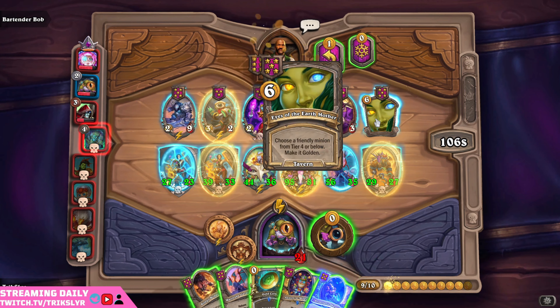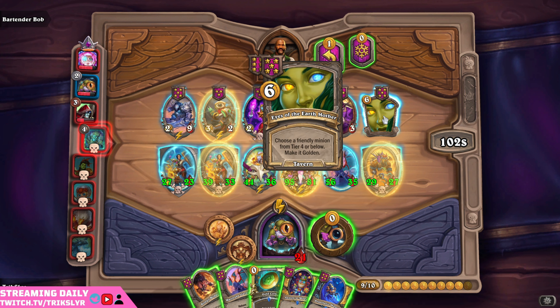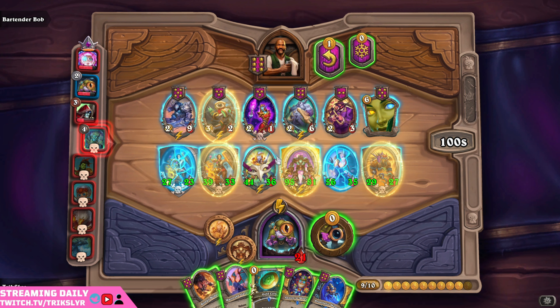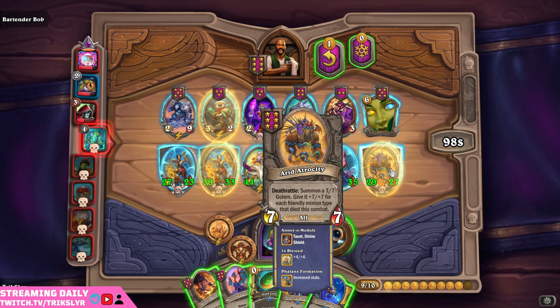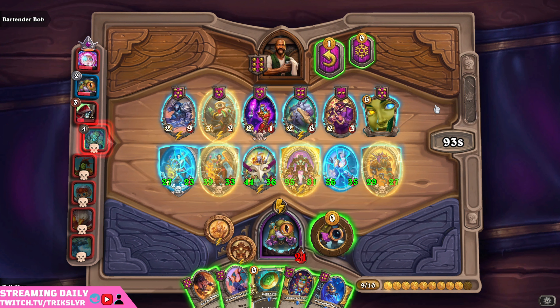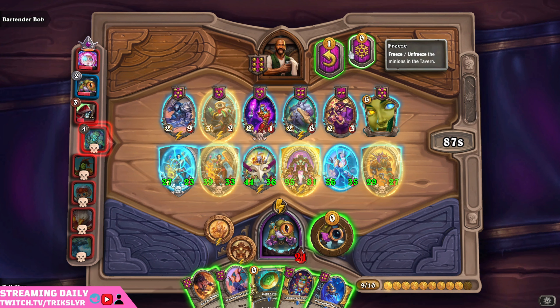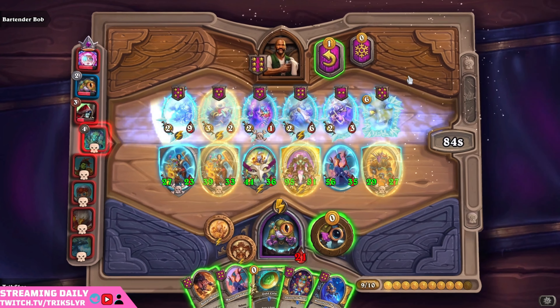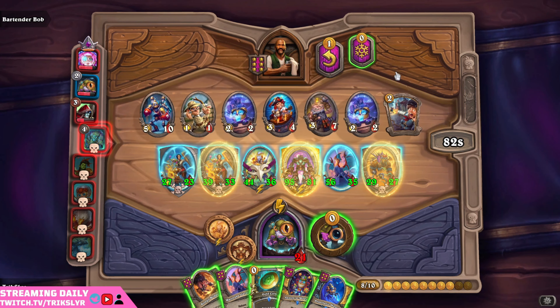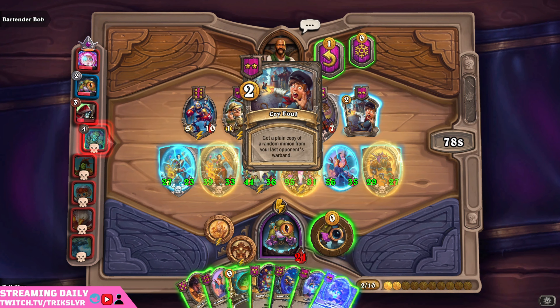We are now in the top three, and I have a free round against a ghost here — which is great for me because I have been looking for certain cards. Choose a friendly minion from tier four below and make it golden. I could make this golden — do I want to force that? I think I want to keep this, because then that opens me up to getting rid of one of those. I like the idea behind it, but not really what I'm looking for here.